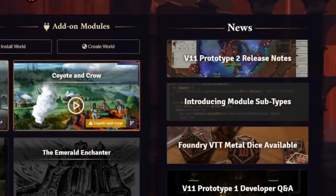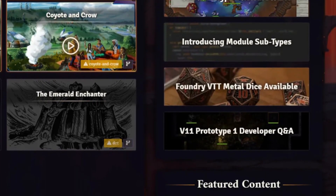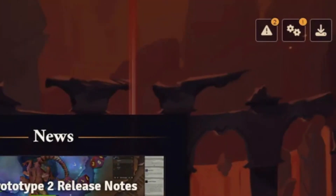The setup page has a new layout with responsive design and a news section to showcase Foundry-related news and updates. There's also a featured content section which will allow Foundry to highlight community content including modules, art assets, adventures, etc., so you can have an idea of what is happening in the Foundry ecosystem. Buttons that were repeating in several sections have now all been moved into a single context menu, and warnings and errors are now in an error log of their own — a button at the top right corner. Very handy.